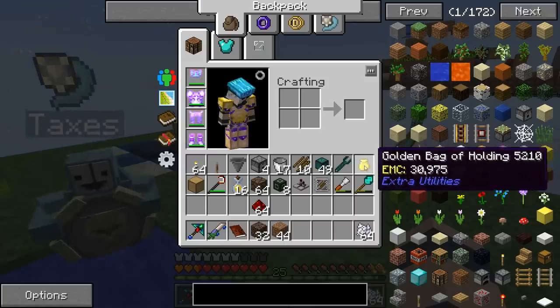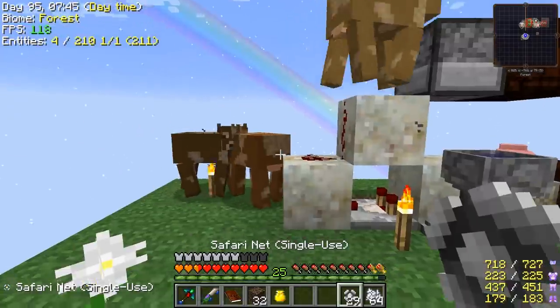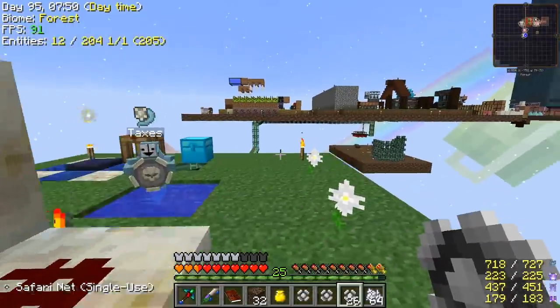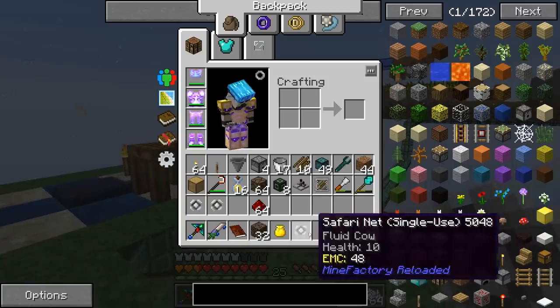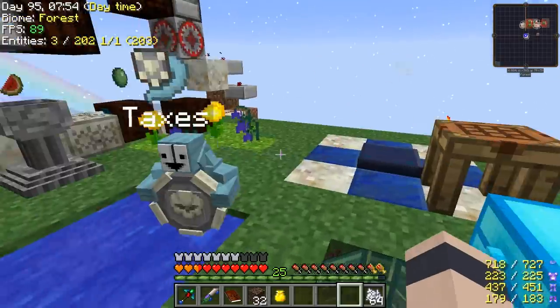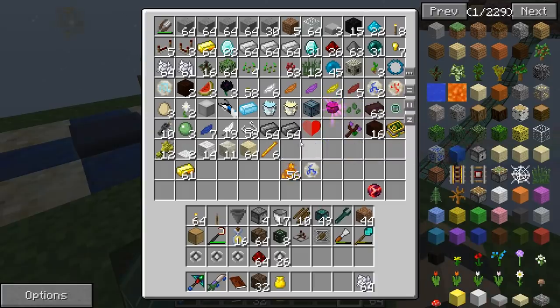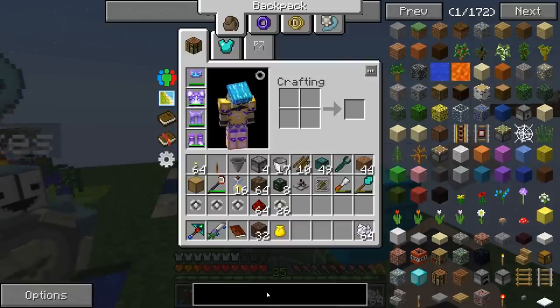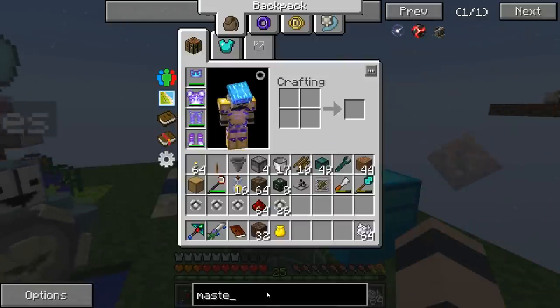Do I have safari nets on me? We should grab these guys. Yes — I try to always keep them on me now. We got a creosote oil one too. I don't know how to farm these fluid cows, though. Like, what do you use to milk them? I'm not sure. I'll have to figure that out sometime soon, though.